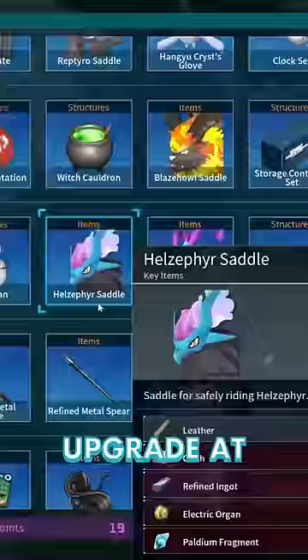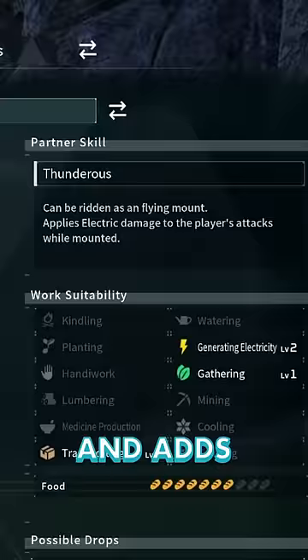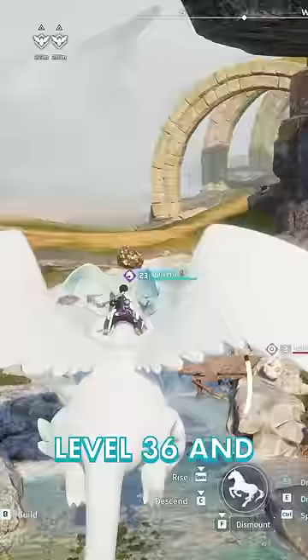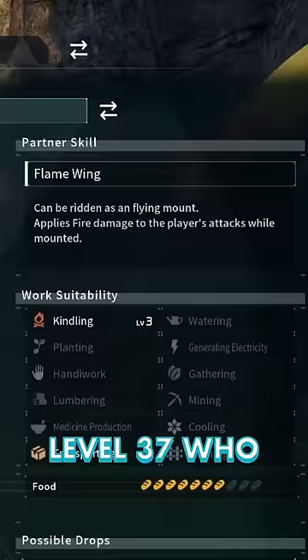Hell Zephyr is a nice upgrade at level 33 that adds dark damage to your attacks. Beacon is a little faster at level 34 and adds electric damage to your attacks. Quyvern is unlocked at level 36 and is slower with a weak passive. Ragnahawk is faster at level 37 and also adds fire damage to your attacks.